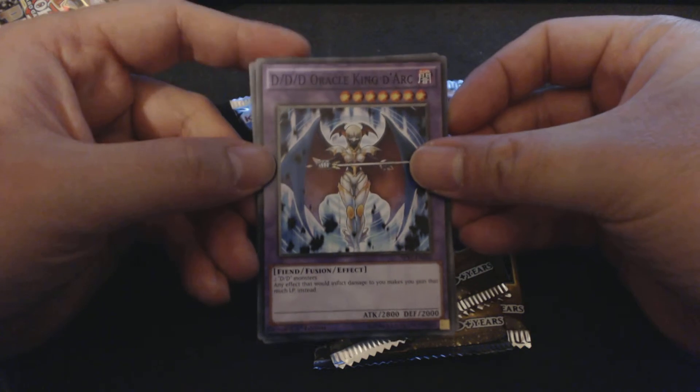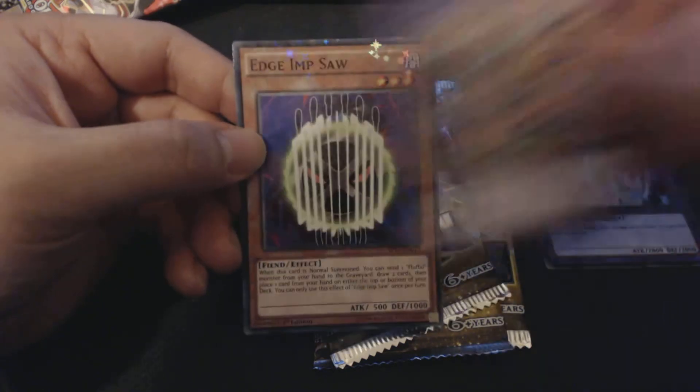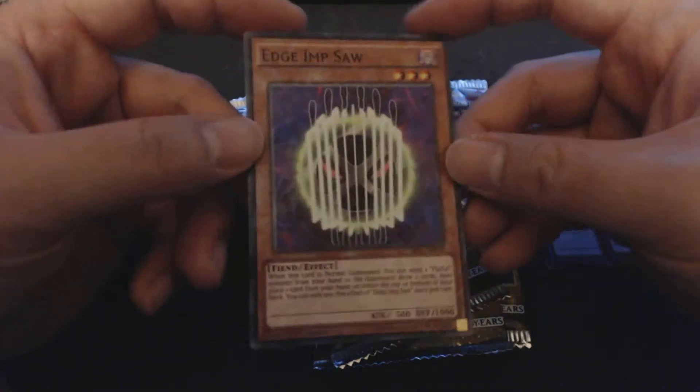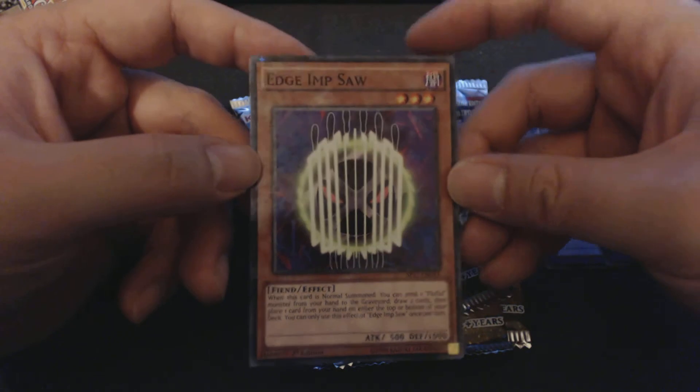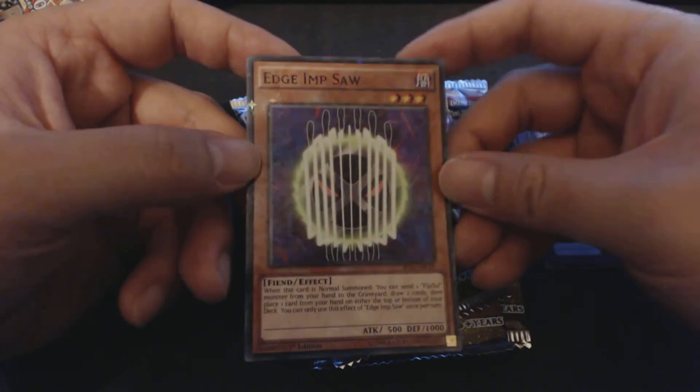DDD Oracle King Dark. Nice. Fight Fur Chimera. Egymph Saw. You only get three cards in the pack. As you can see, there's a star foil there. That's pretty nice.